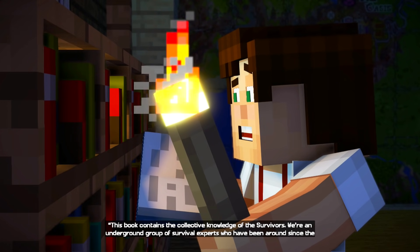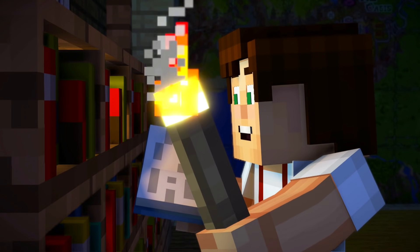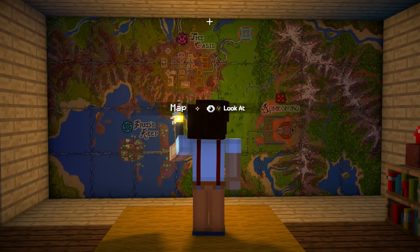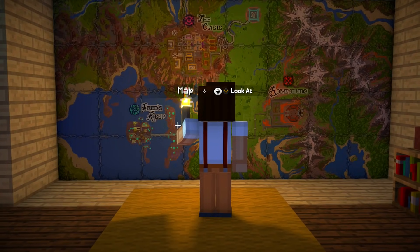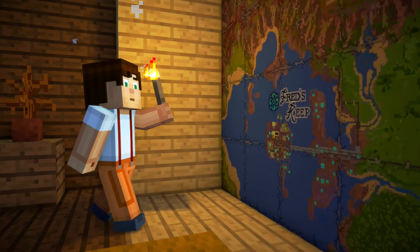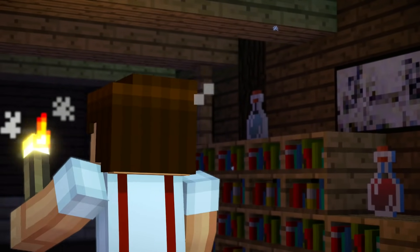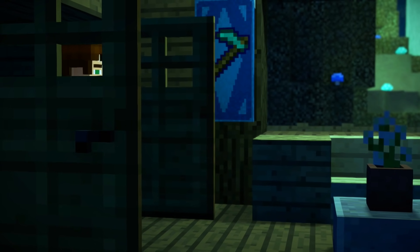It's the collective knowledge of the survivors - an underground group of survival experts who have been around since the early days. Signed by the chief - with a really goofy smile. Right, so we've got to work out where this cabin is. So the oasis is kind of where we started off, where we entered the area. Fred's Keep is where we are now. My guess would be we might be going to Romeoburg. There's the oasis and the keep. Third is Romeoburg. What kind of name is Romeoburg? No cabin though. So I guess the oasis was Zara's, Fred's place was Fred's, and Romeoburg was probably Romeo's place by the look of things.